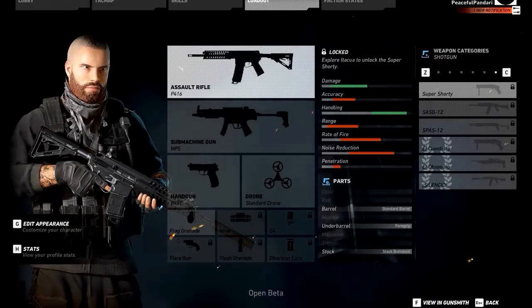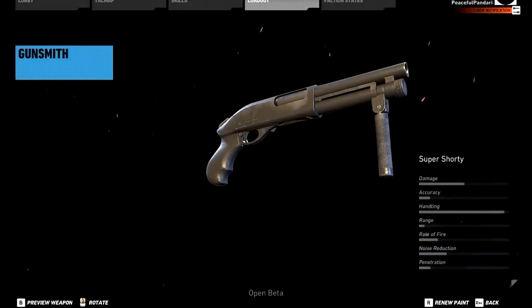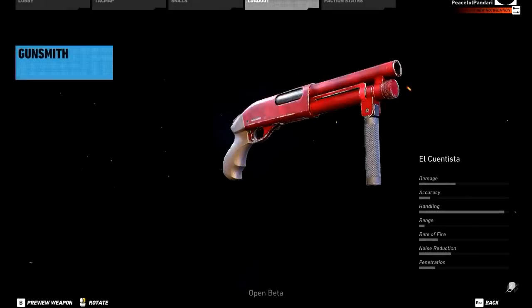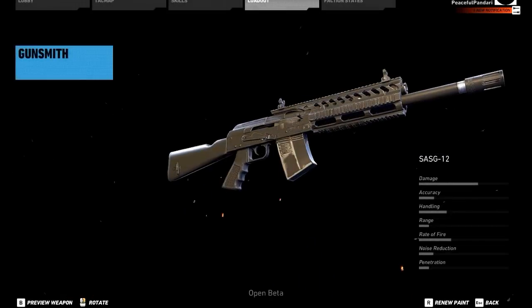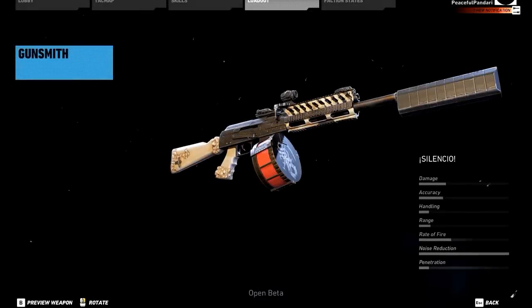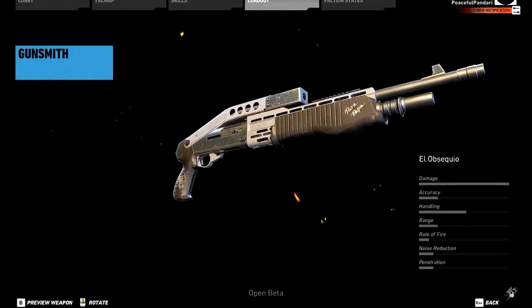Within the shotgun weapon category you can choose from six weapons. There is the Super Shorty with an exotic variant, the L-Quantista, the SAS-G12 with the Silencio as an exotic variant, and finally the SPAS-12 with L-Optikio as an exotic variant with folded stock, which is pretty cool.